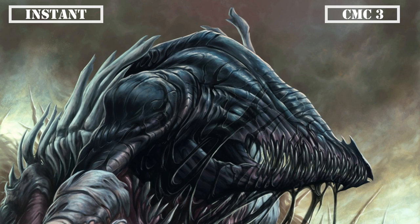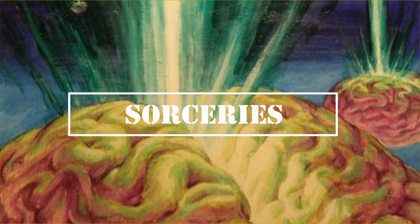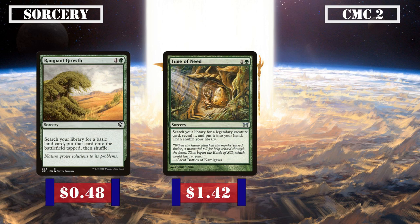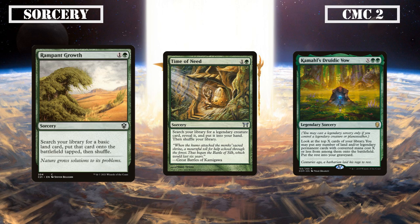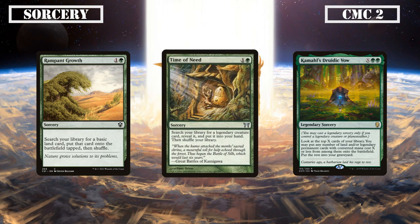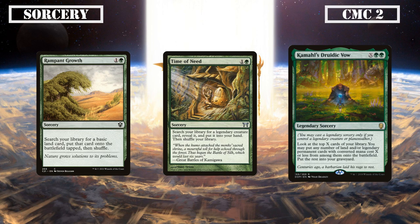That's all our instants covered, so let's move on to our sorceries. Skipping to the CMC 2 slot we have Rampant Growth, Time of Need, and Kamal's Druidic Vow. Rampant Growth lets us search our deck for a basic land and put it into play tapped — staple green land ramp to fix our mana base. Time of Need has us search our deck for a legendary creature and add it to our hand. Kamal's Druidic Vow is a legendary X spell that lets us look at the top X cards, putting any lands or legendary permanents with CMC X or less into play — providing a huge amount of ramp and free spells if we can get X up to between 4 and 6.